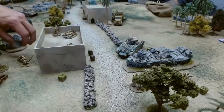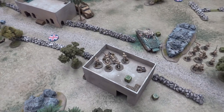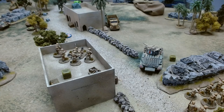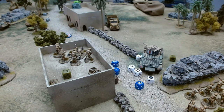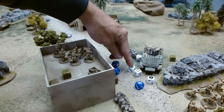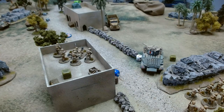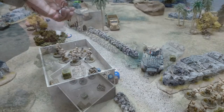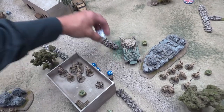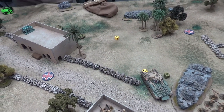What's left of my section in the building advances up to the top. They fire at the Italian truck — whites are the Bren needing fours, blues are rifles needing fives. Five hits total, needing a six. Got one six — the truck is on fire! Two more pins and a morale test — the truck is gone. Three vehicles on fire killed by fire this game.